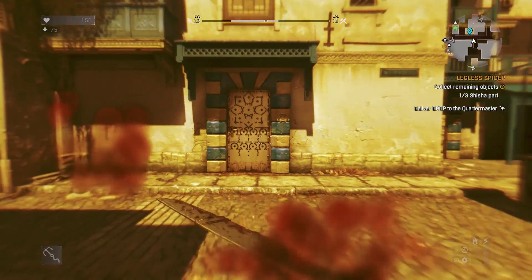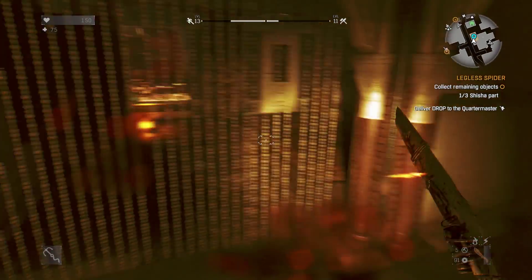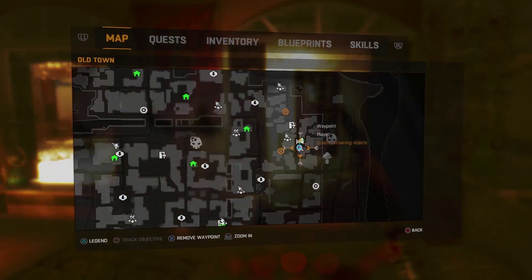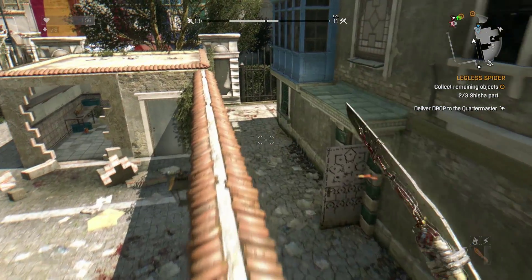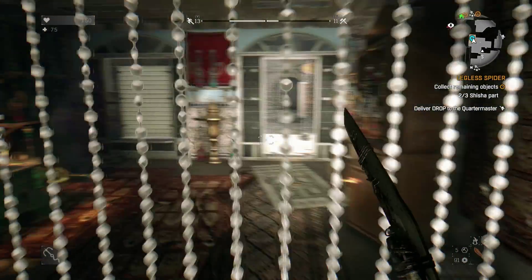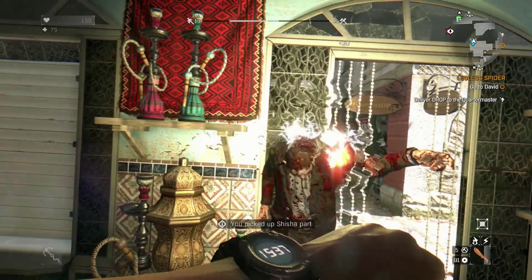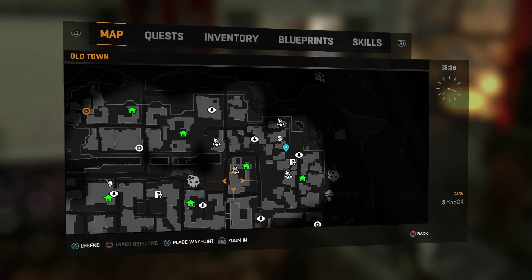I grabbed some camouflage just to make it a little easier to get inside. This one is going to be right over here next to what look like a number of bongs — interesting. The next one is a little further away, but the door is already open for you. Just walk in and find the part. There you go — now we need to go drop it all off at David.